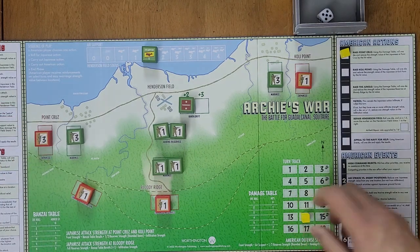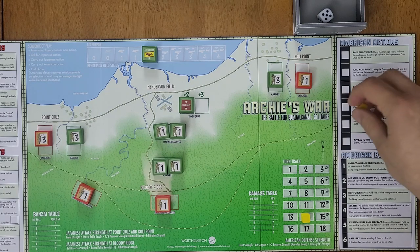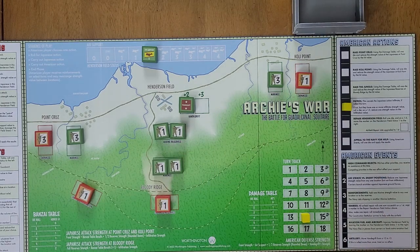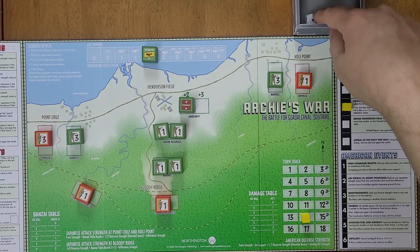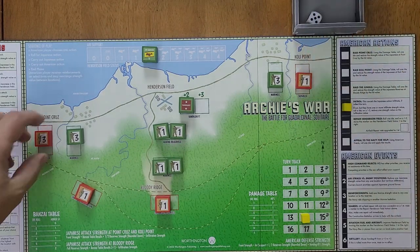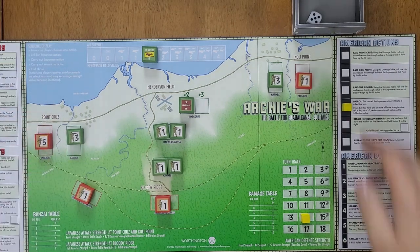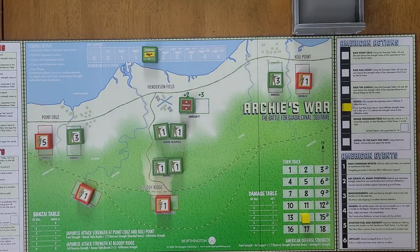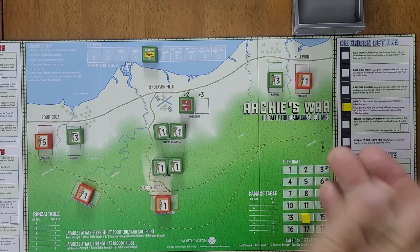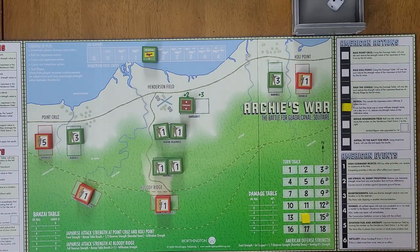We go to turn fourteen. This time we'll go for patrol. We roll for the Japanese and they roll a one — possibly attacking Point Cruz. They roll a five so they're not attacking; they get two extra strength there bringing them to five. We roll for artillery — a six, no damage. For our patrol: they have one infiltration strength, so we need to roll a one to three — we roll a two, so that infiltration value is gone now.